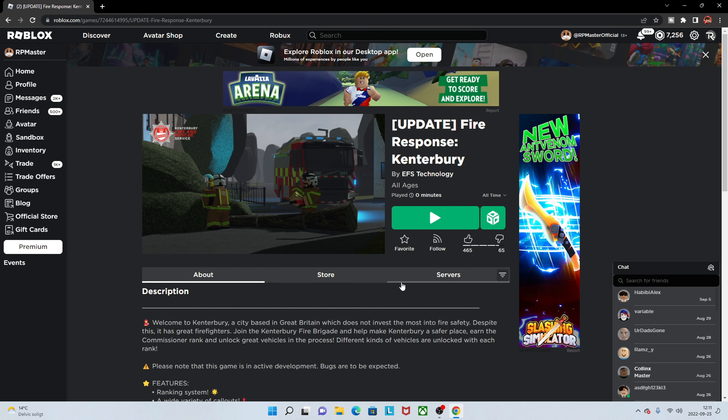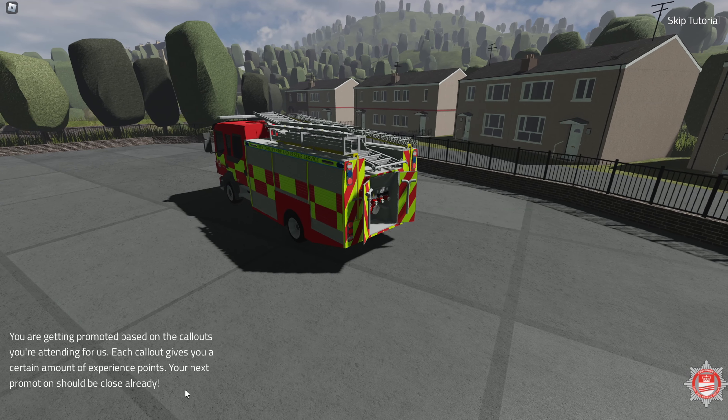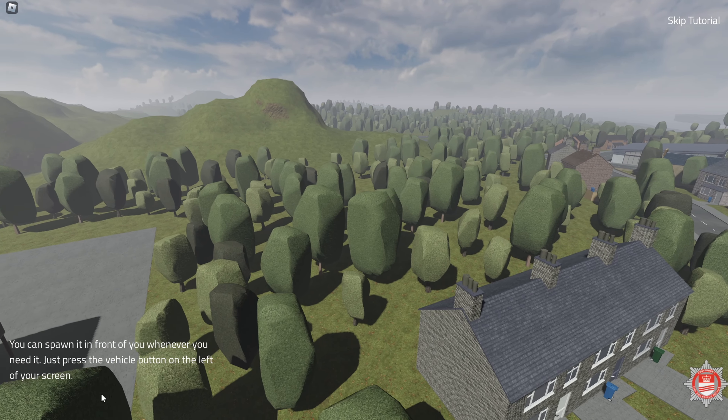There are a lot of British roleplay games on Roblox, so that's cool. The tutorial NPC says: 'Hi, I'm Sam, let me show you the basics on how to fight a fire here at the Canterbury Fire and Rescue Service.' This is the main rescue pump. You get access to it once you reach a certain rank. You get promoted based on the callouts you attend, and each call gives you experience points.